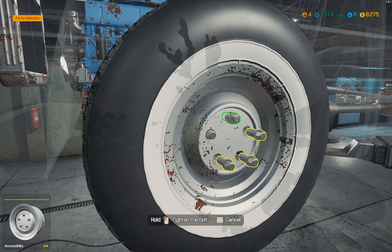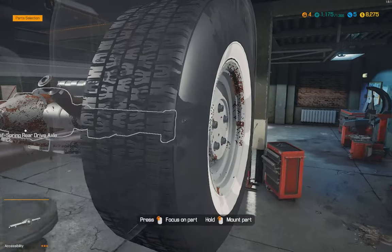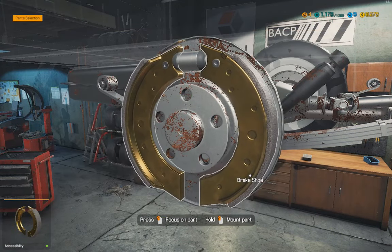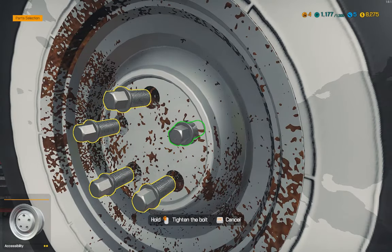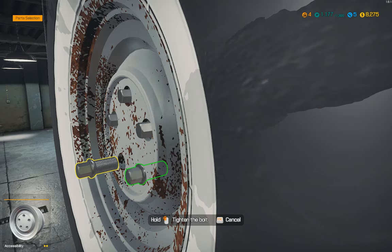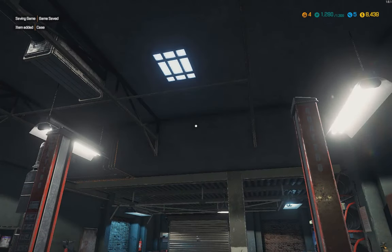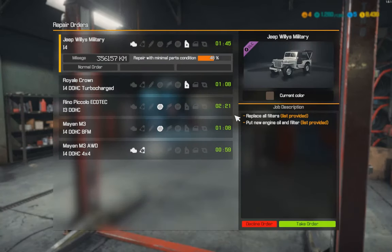I wonder if we're even going to make a hundred bucks on this — one shoe and one caliper. Quick drum and quick. I do like that you can end the job right from the car on the lift — just hit finish order. Spent $110 to make $164. Wow, 50 bucks. Well, there's my two jobs for this video. Right now we're just trying to build our levels up.